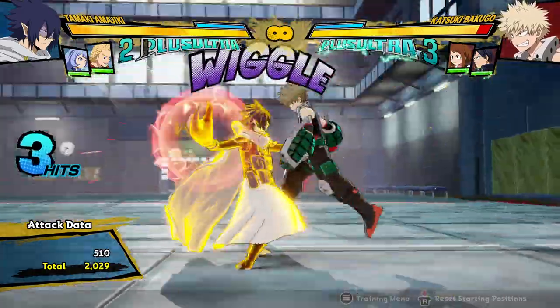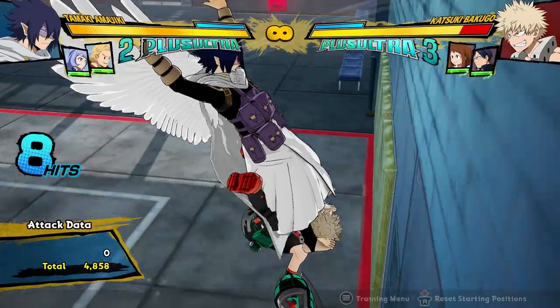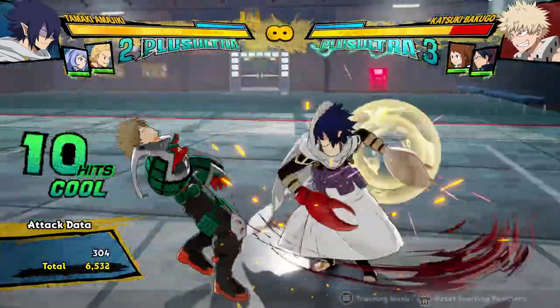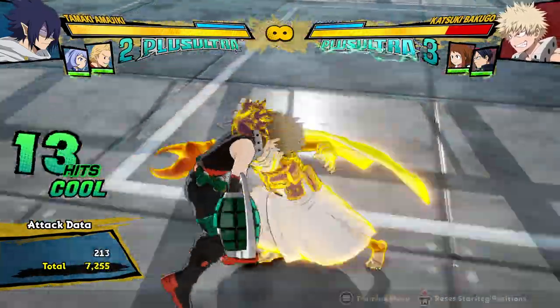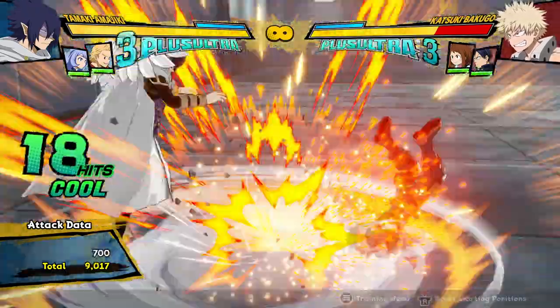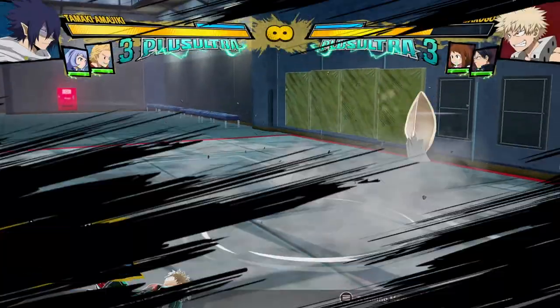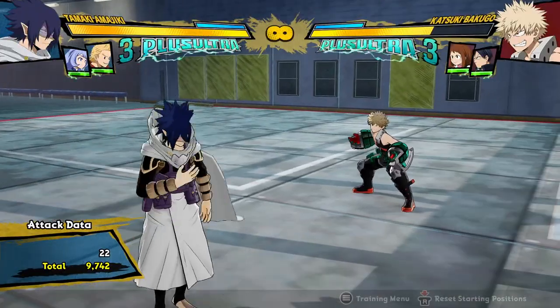Depending on how close you are to the wall, you can actually just convert off of the Tilt Quirk 1 meterlessly, because you are so close to it and he doesn't actually have to travel far. So that leads to some pretty interesting combos, and it's pretty interesting how he has to make sure he's paying attention to how close he is to walls, so that he can get his combos consistently, which I find pretty interesting.